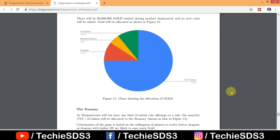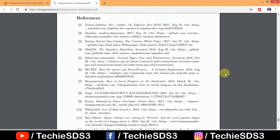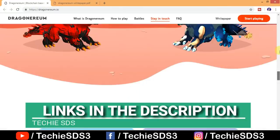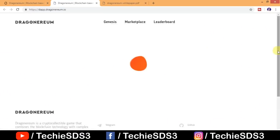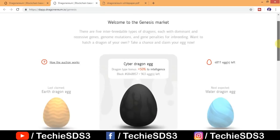There will be around 60 million gold minted during product deployment and no new coins will be added. Gold will be allocated as shown in the figure — you can pause the video to check it out. Now let's go to the marketplace. You can click on 'Start Playing' or 'Get Your Free Dragon Now,' which will take you to the genesis market page.